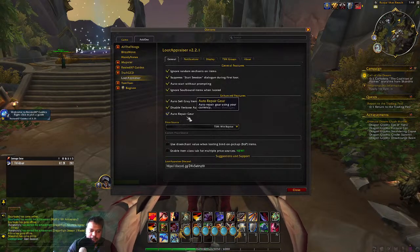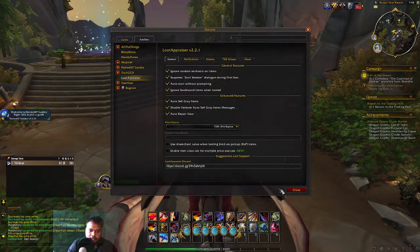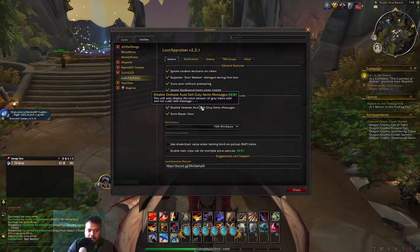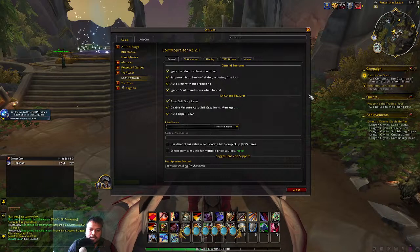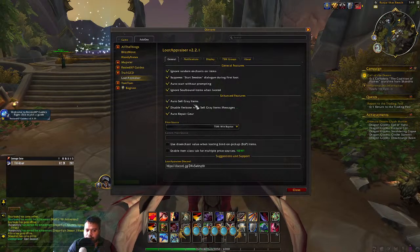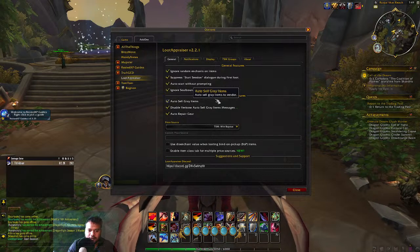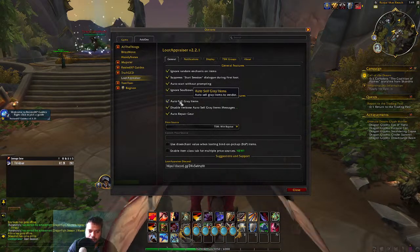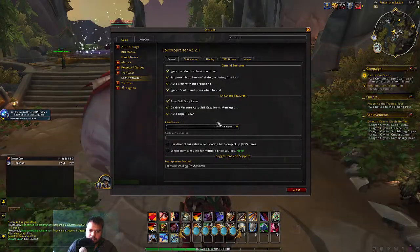It will also automatically repair your gear — if your gear needs to be repaired, it automatically repairs it. It also automatically sells gray items. Gray items are not valuable items; you cannot earn much profit selling them on the auction house, so it's better to just sell them to a vendor. So it automatically sells the gray items.